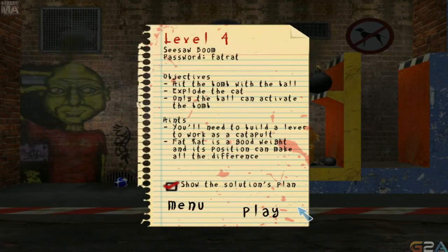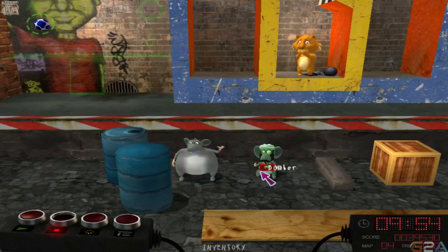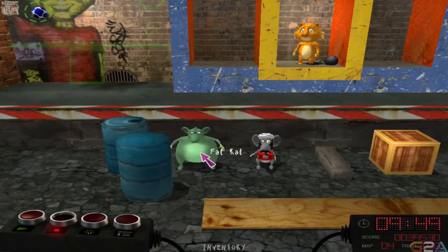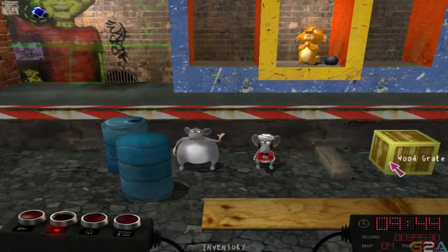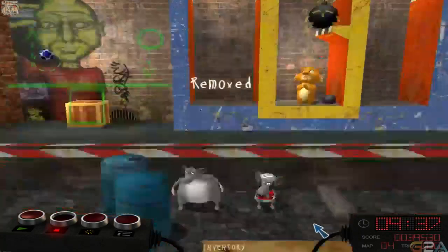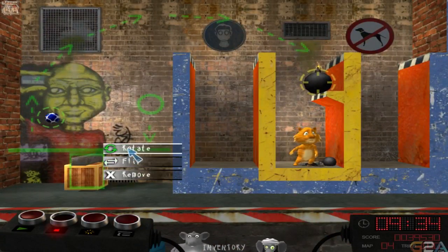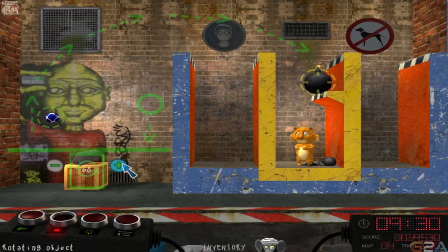Hit the bomb with the ball. Explode the cat — only the ball can activate the bomb. We have a fat rat, bomber, wood stick, wood. I'm guessing this is just going to be a wait. This is where I want to do the— wait, wait, wait. This wood stick here — can I flip this wood stick? Put it like that. There we go.